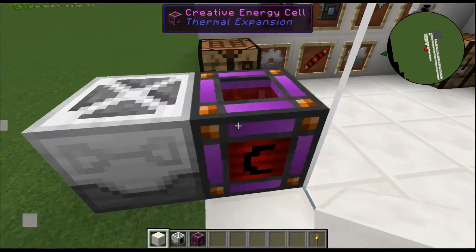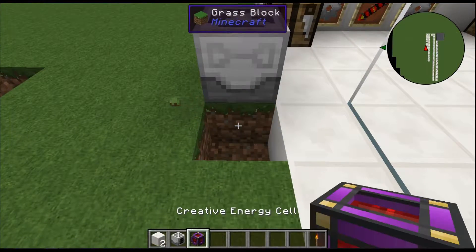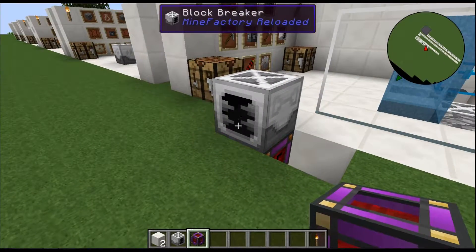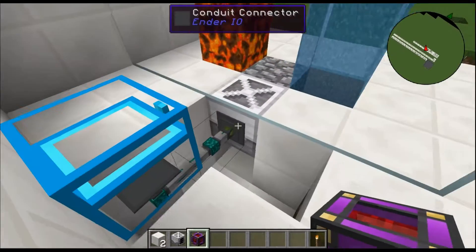I had it blocked so it couldn't export. It's going to put items out behind it. You can't block the exit hole on it. So in this case I have the item conduit going.